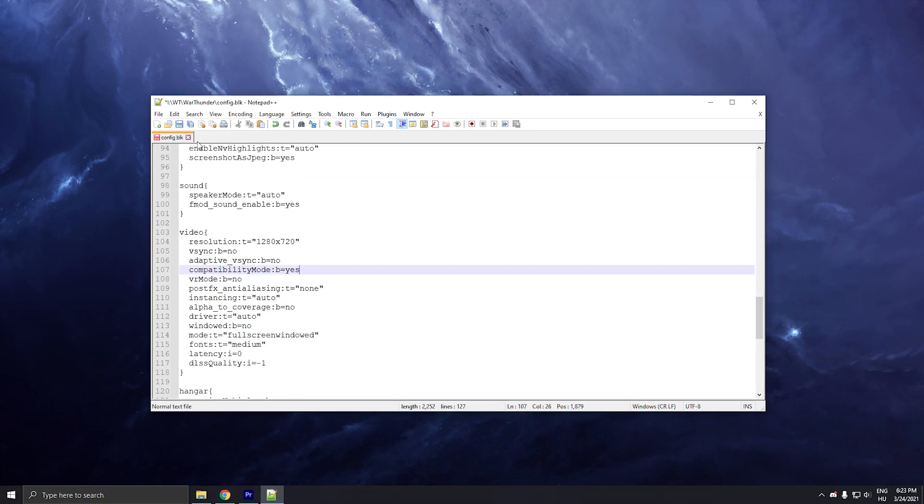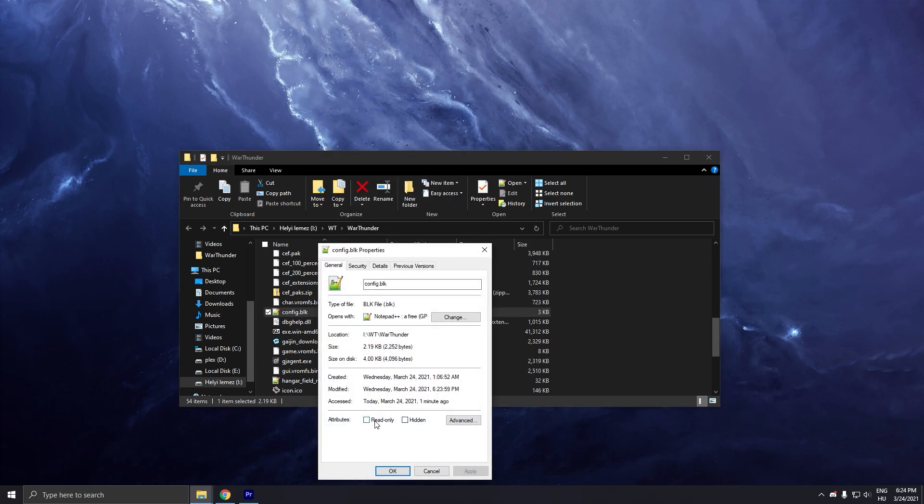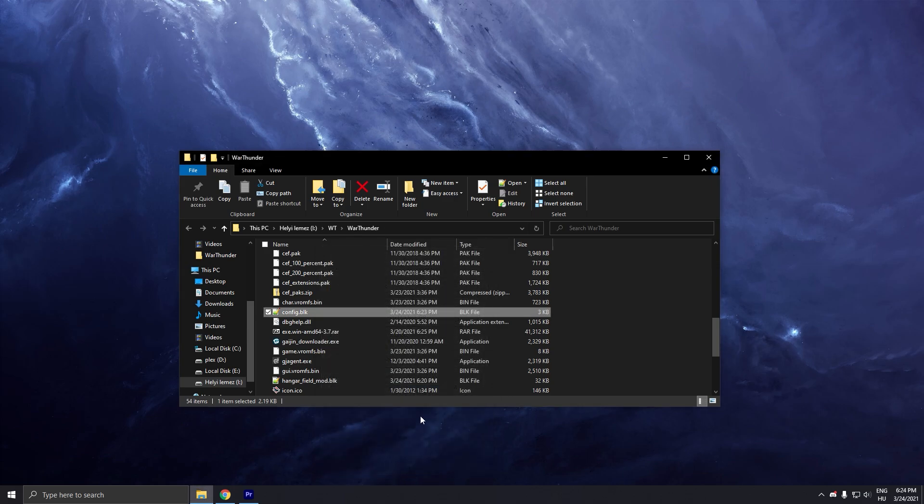Then just hit Save and exit. After you modify the file, right-click it, go to Properties, and set it to Read Only — otherwise the launcher will override every change you made, because you're not supposed to make these changes.